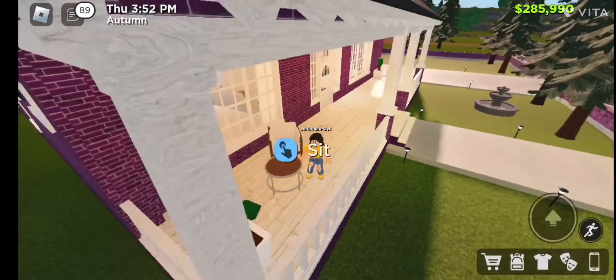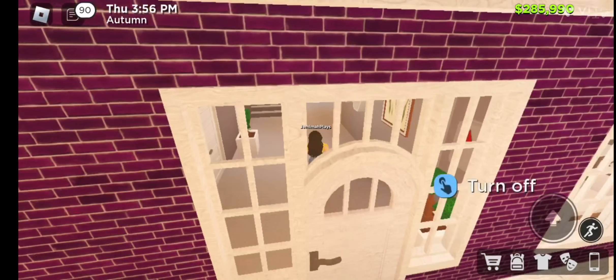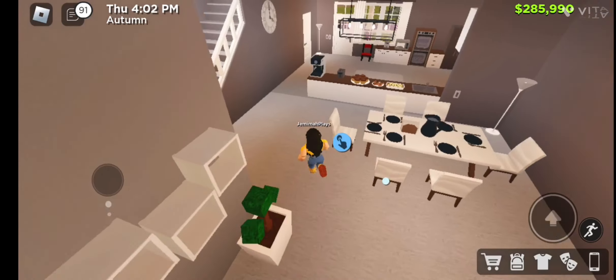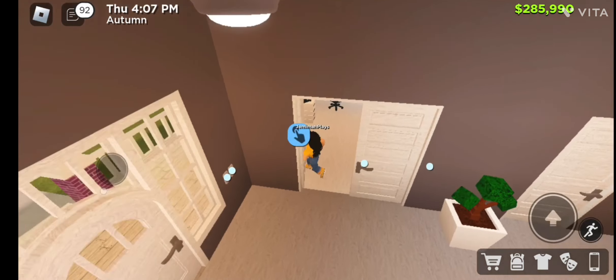It has a small seating area outside in case you just want to sit outside and chill in the afternoon. Then you enter and I made this wall with the paintings. This is the kitchen, dining room, and the living room. I have some food that is already made over here.